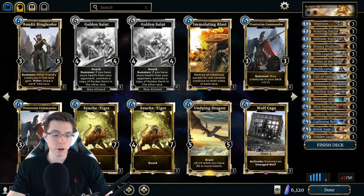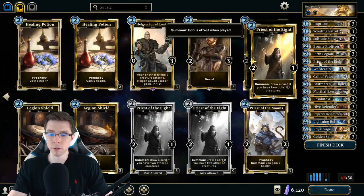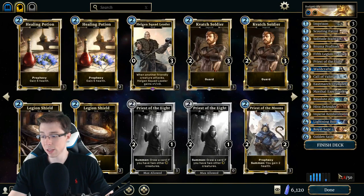We have a bit of space left, and what I want to do is add a third copy of Priest of the Eight. I think this card is really good — really good card draw, allowing us to keep our pressure up. He was only playing two of them, but Priest of the Eight is totally reasonable in my opinion. We're probably going to have two Willpower cards on the board a lot of the time, and we have two slots left.